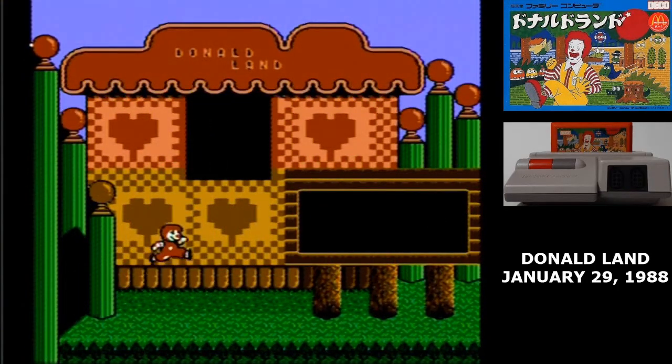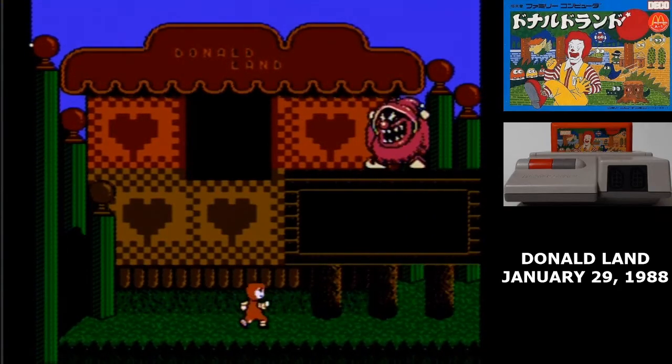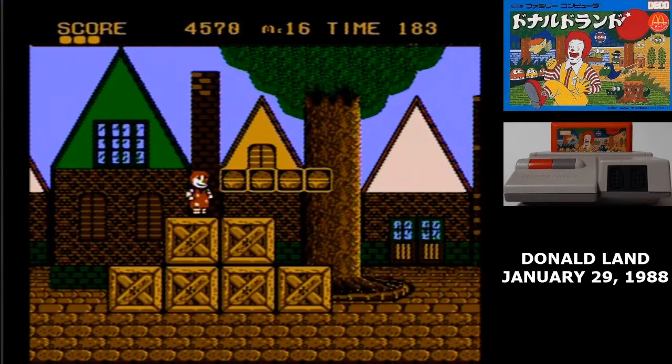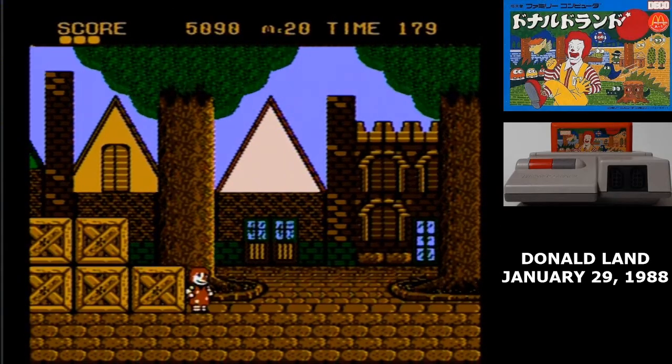It's so close that I could honestly say it wouldn't be a difficult hack to make this game good. The idea of Donald Land is that the Hamburglar is causing chaos throughout the country — he's abducted everyone's favorite characters, and Donald has to go out and rescue them. The game is an action platformer.